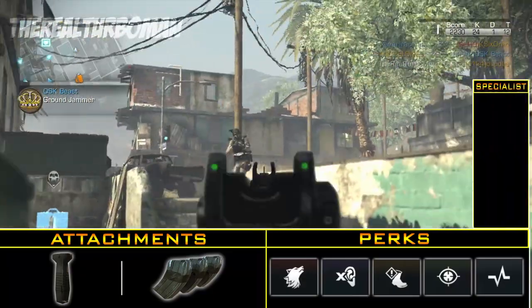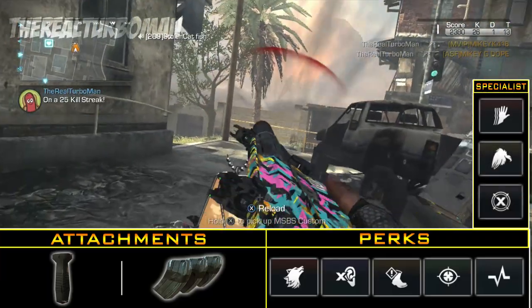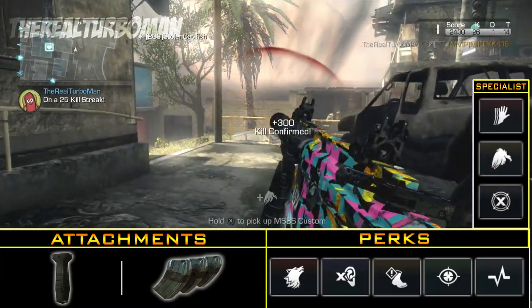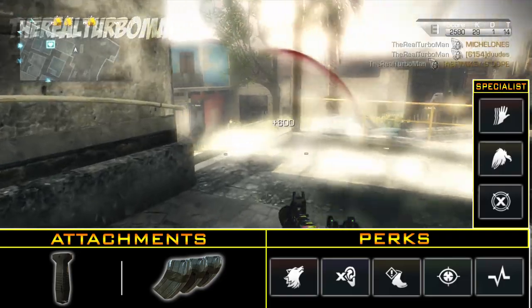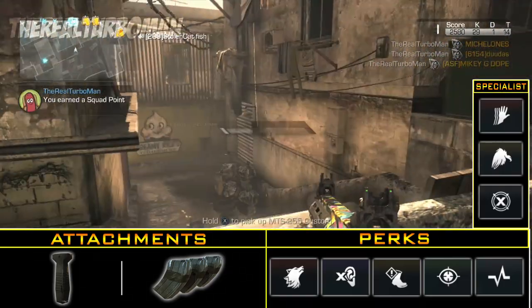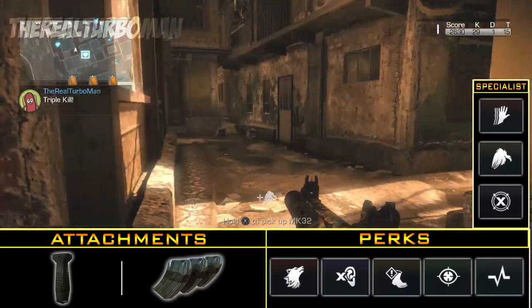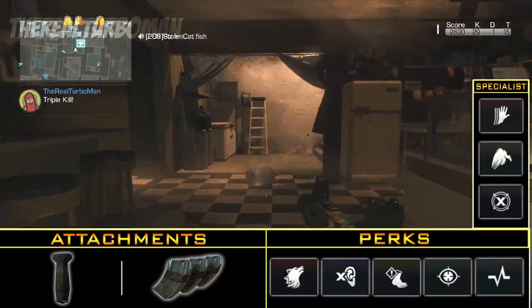As for our specialist perks, we've got Sleight of Hand, Scavenger, and Dead Eye. The reason I put Sleight of Hand before Scavenger is because we're using extended mags — we don't need to replenish our ammo just yet, so that's why I chose Sleight of Hand first. And once you unlock Dead Eye it's pretty much a wrap. You'll kill the enemy so much quicker, especially the higher streak you're on.